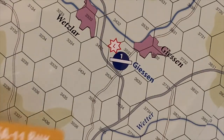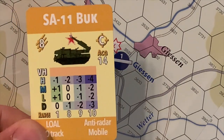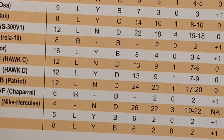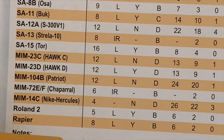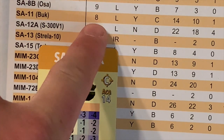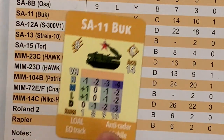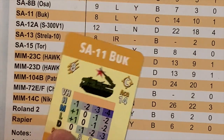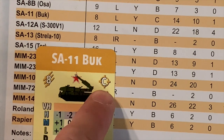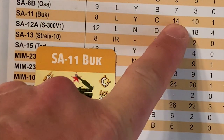Now let's take a look at the SAM cards. For example, the SA-11. The data on that card comes from the SAM data table in the game. The SA-11 shows the name of the battery, the number of shots, lock-on after launch, electro-optical tracking — found at the bottom if applicable. This is the target classification profile — a Charlie profile — and here you have the acquisition range, which is 14x.